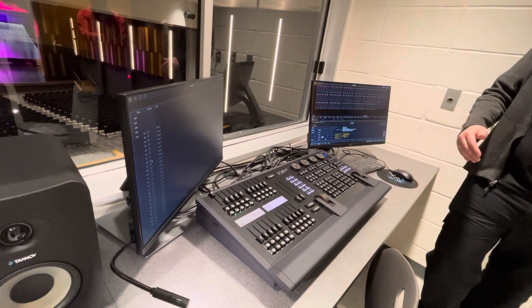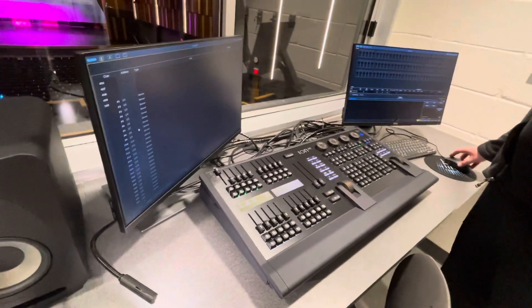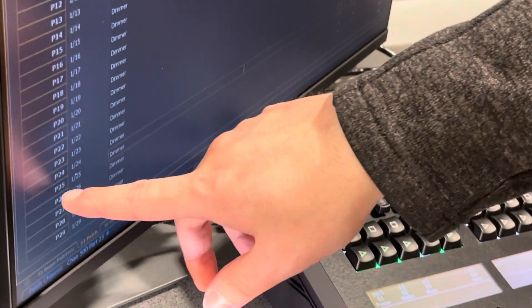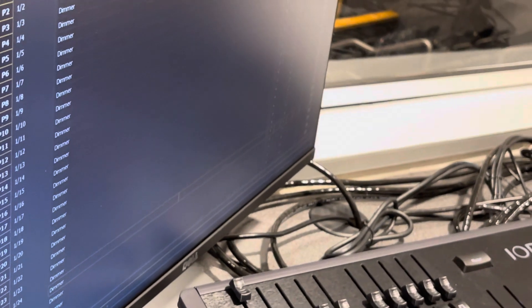But if you wanted to control a specific receptacle, you would come into the patch here. Each receptacle is whatever sticker is on the receptacle — say, receptacle 24, it is address 24. So you could come in here and take universe 1 address 24, unpatch it from 500, patch it to 501 or something else, and get discrete control of just that circuit.